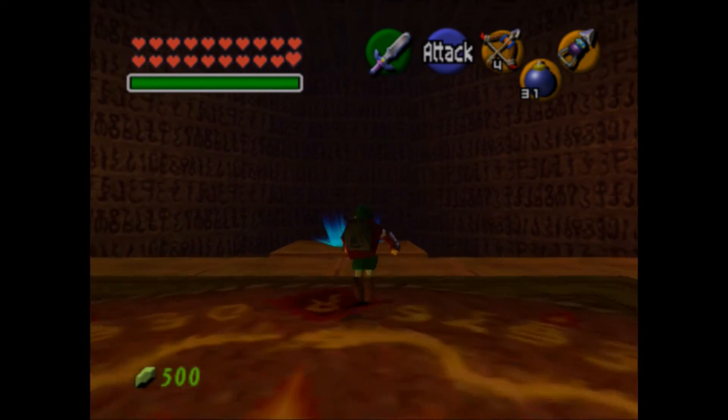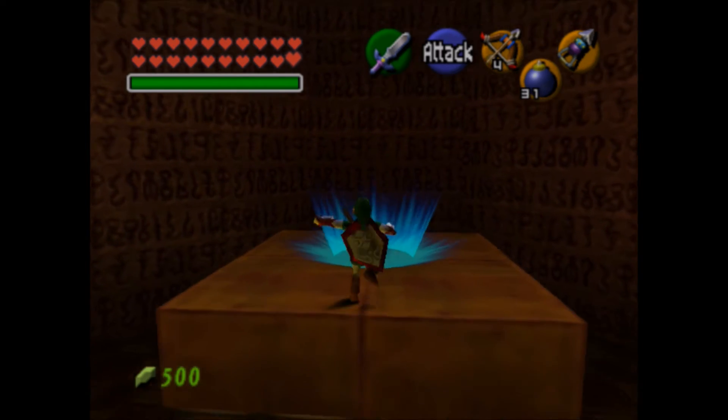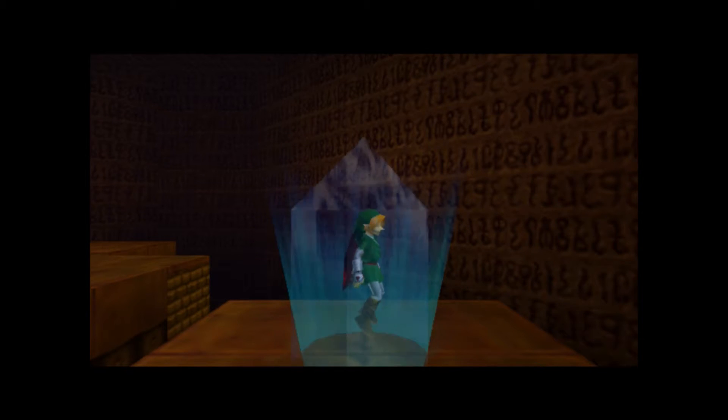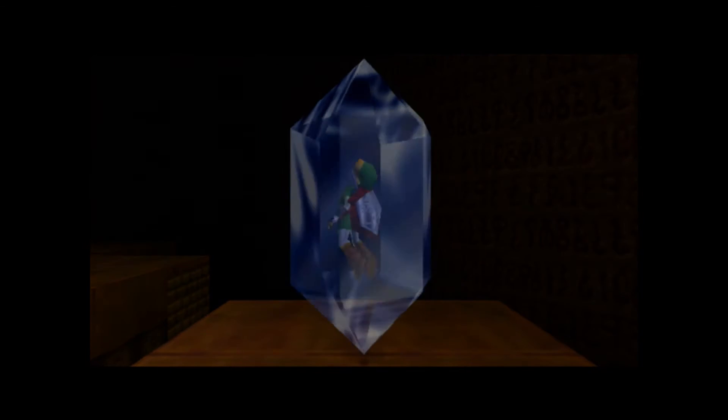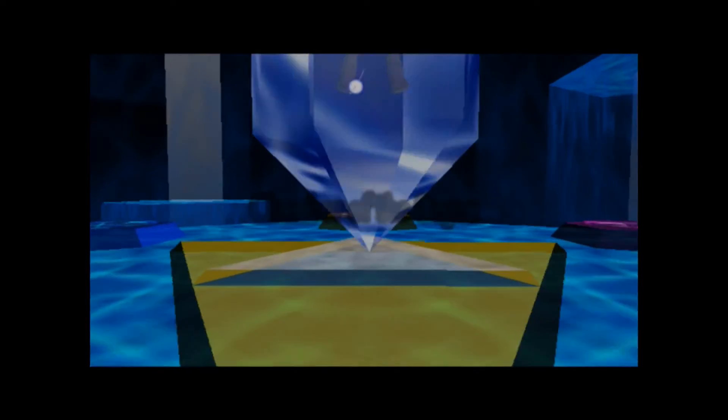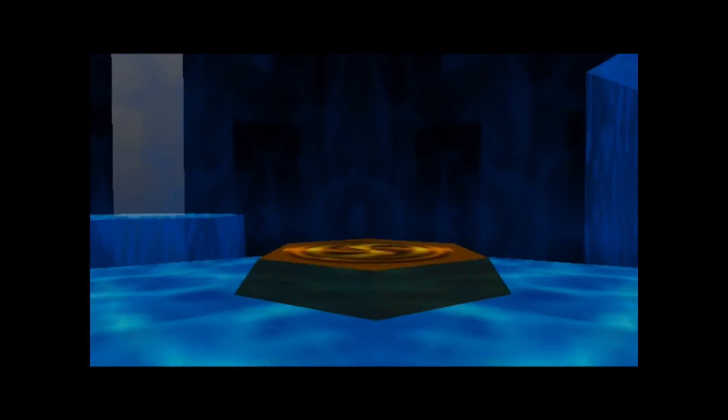So this is our final heart container — we are now at 20 hearts, which is the maximum in this game. Basically, all I have to do now is get a sword upgrade, which I'll do in a round of trading sequences, and maybe a bow upgrade — I don't really need it but I'll probably get it anyway. And then it's basically Ganon's Castle for the final Zelda.